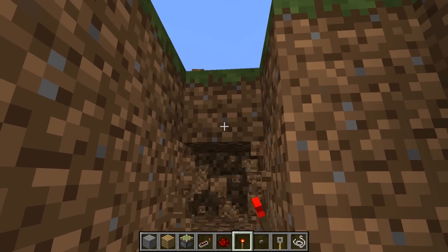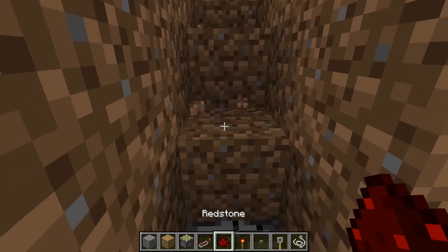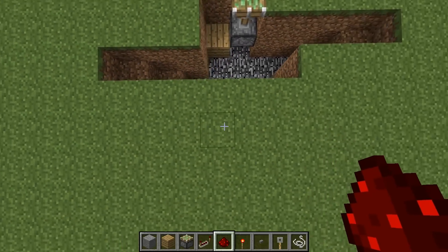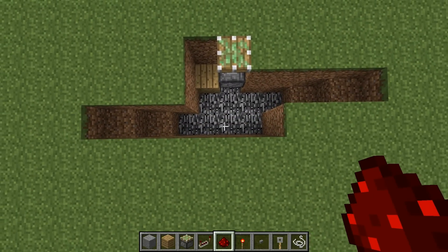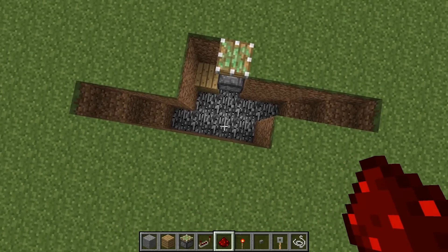So you want to build a stairway right over here and right over here as well. And this is what your mechanic pit is going to look like — this is everything that you're going to need underneath the door.